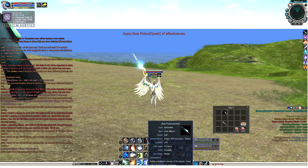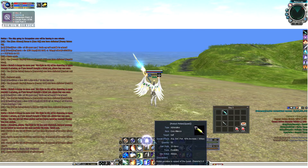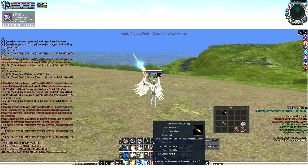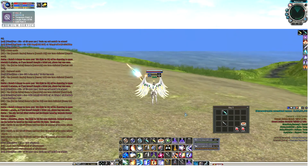Now you can use two kinds of potions. For example, I have a bust potion. Just wait for the cooldown, and you can use both a bust potion for attack and a protect potion for defense. You're stronger and you have higher defense — that's good.